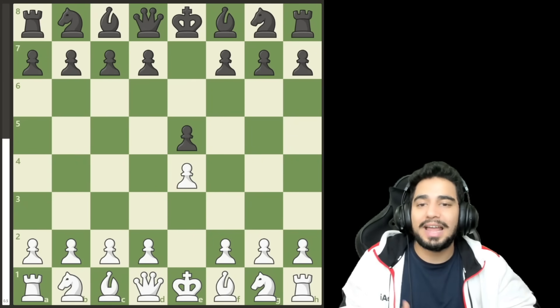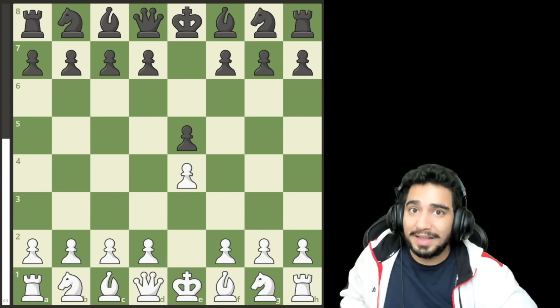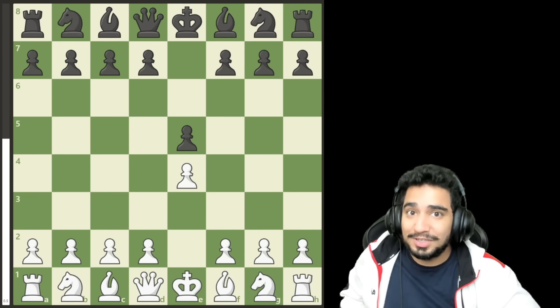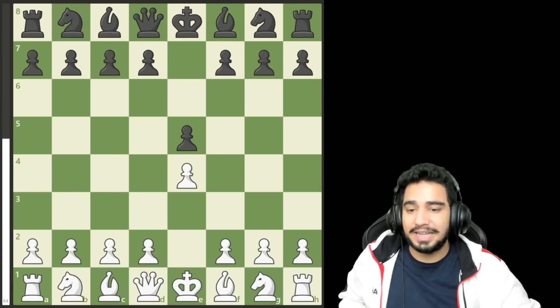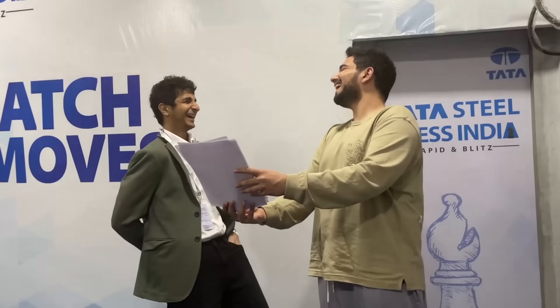This next question was a trick question. I wanted grandmasters to say king e2 — because anyone who sees e4 e5 thinks king e2 is the worst move. Many did say king e2, but that's actually not the worst move. The worst move in this position is bishop a6 — you simply lose that bishop outright. Several grandmasters caught on quickly and said bishop a6 right away.